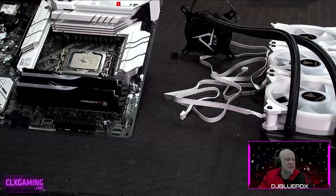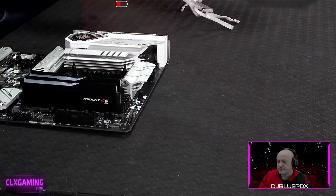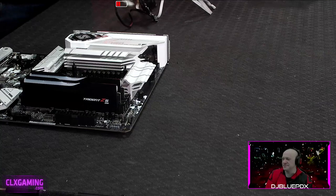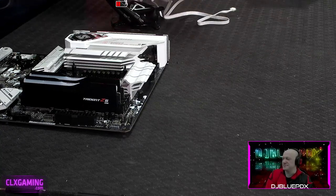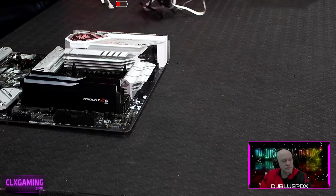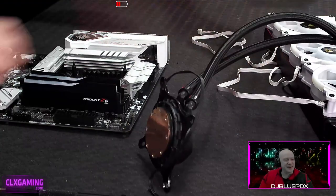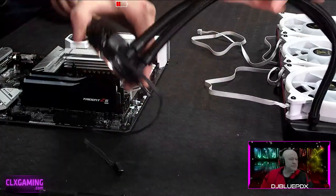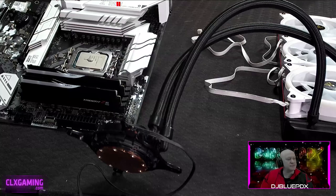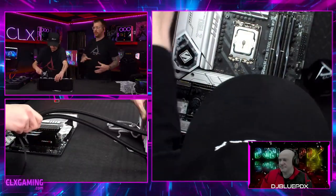Let's talk about how the radiator fans work. There are really three ways to mount fans on a radiator: push, pull, or both if your case has the space. It's typically better to be pushing air through the radiator, which is how we have it set up. We've got our thermal paste on the CPU — a little dab will do. Once we get the copper plate on, it'll smash and spread that paste out.